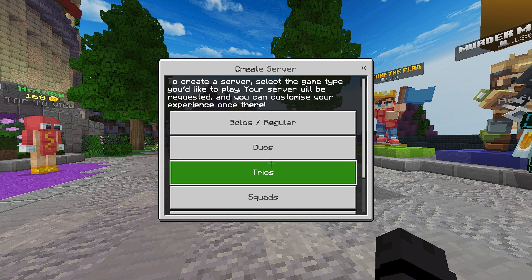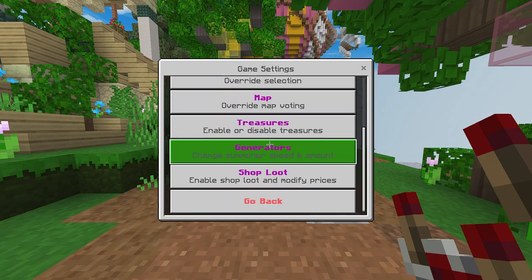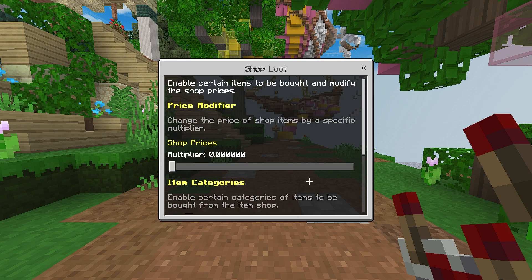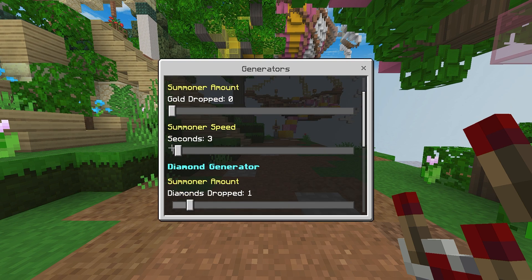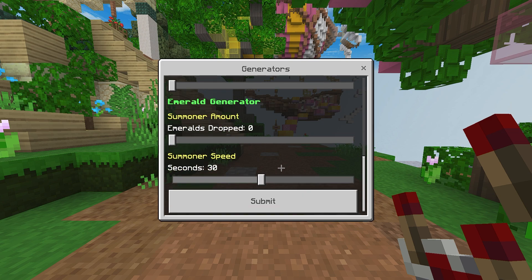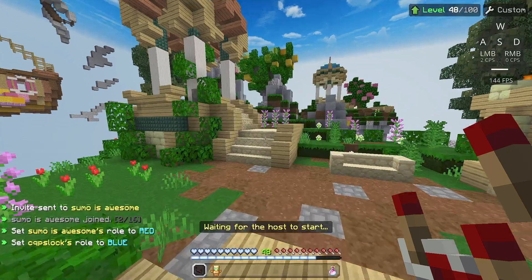To start off, you want to make a custom server and set it to Treasure Wars trios or squads — either one will work. Then you want to disable tools and special, set the shop price to zero, and set the map to Pirates. Putting the generator speed to zero is optional, but it could help reduce any lag. Set the roles to red and blue, and start the game.